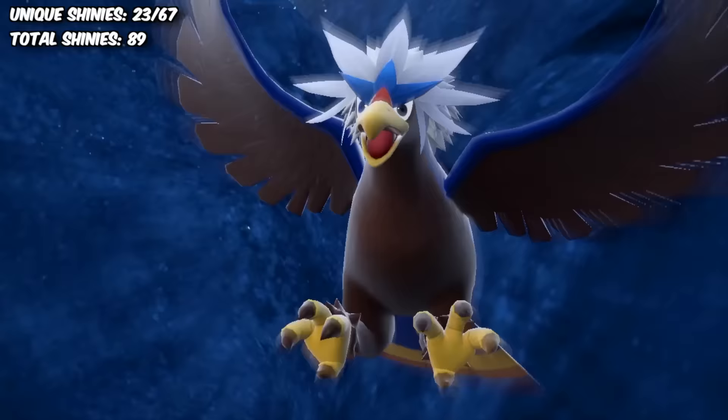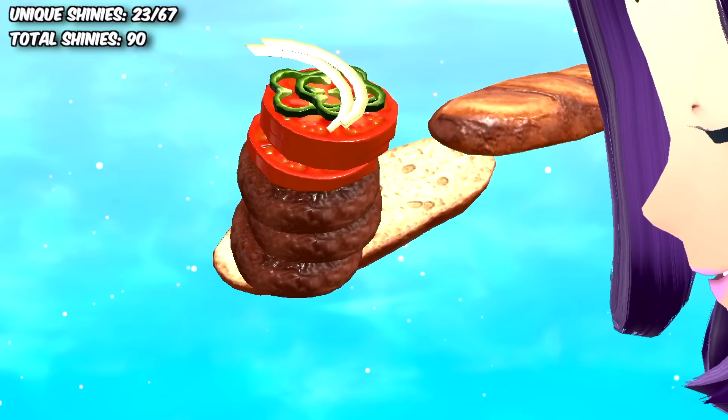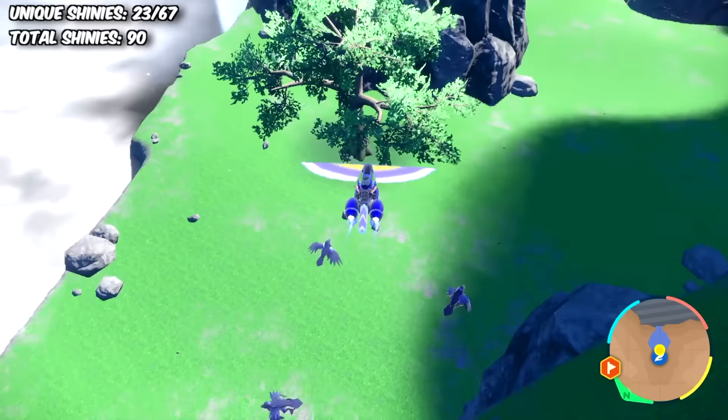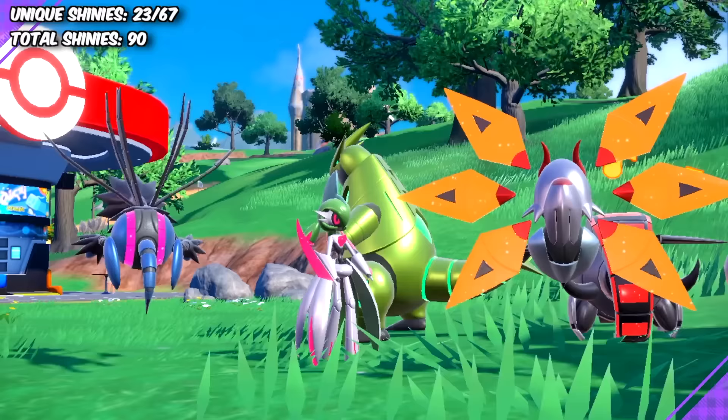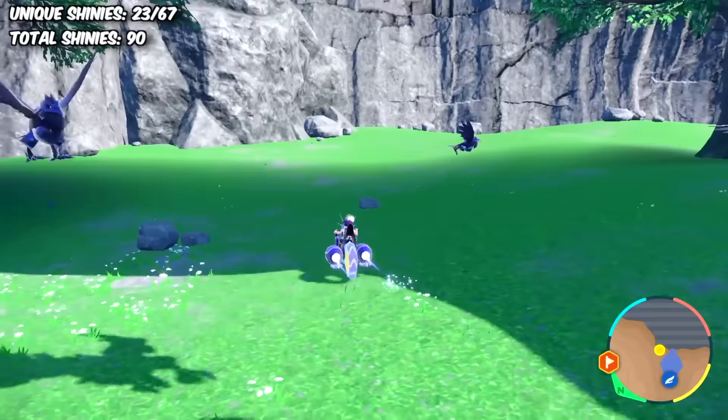A third blue Braviary appeared an hour and a half later, then a fourth one another hour after that. I'm going to call myself out here — it took me until now to realize I should be making Steel-type sandwiches instead of Flying-type, to get rid of the Braviary spawns. I just assumed it would spawn a bunch of Paradox Pokémon because they're all robots, so my brain assumed most of them were Steel-types. But thankfully a majority of them aren't, and the Braviary spawns were no more.